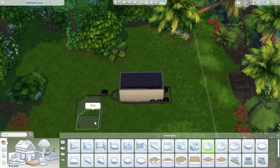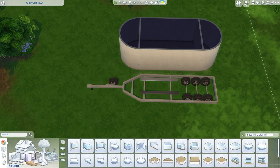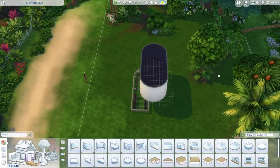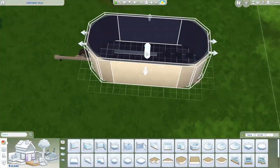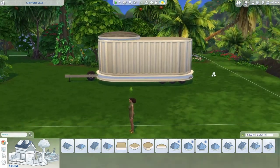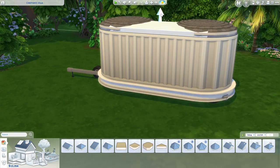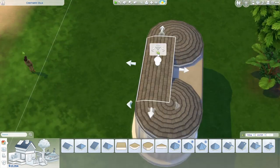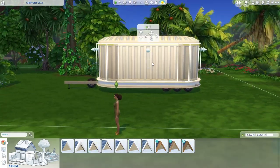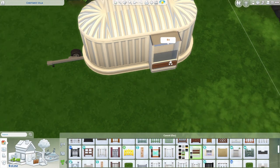Next up is the $20,000 budget build. This lot costs 5,000 simoleons, so we're actually working with 15,000 simoleons to build and furnish this place. For this version, I wanted to make an Airstream trailer as our main home — this was actually my initial concept for this 100 baby challenge starter. I envisioned an earthy sim leaving their old city life and packing into an Airstream to move out into the jungle and live off the land. I used a boat trailer as a base, and now that we have curved walls, we can get much closer to that rounded Airstream look. We don't have a great silver metal wall, so I went with white metal siding and roofing from Eco Lifestyle.